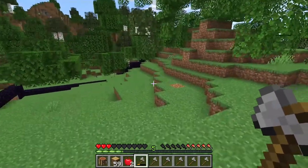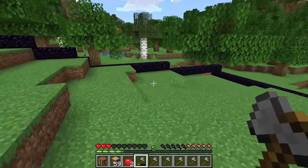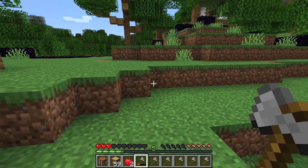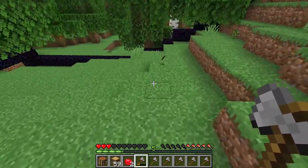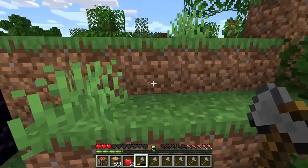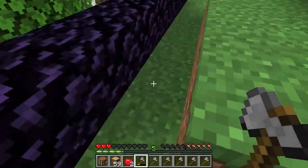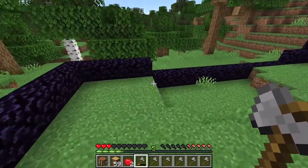I chose four chunks only because — see this little dirt block right here? I went 16 blocks that way, 16 that way, 16 that way, and 16 that way. Now you may not say that's actually four chunks, but it could be — I don't know. I probably did this wrong, but we're still in a confined space where we cannot leave. And it's still going to be a challenge because we do not have water.